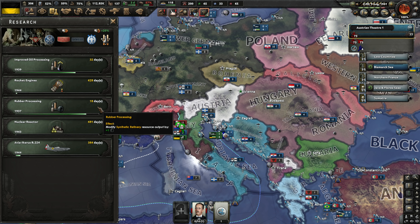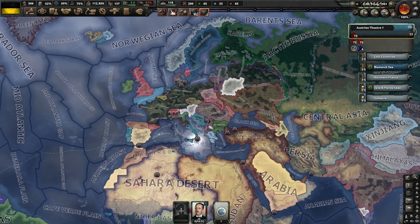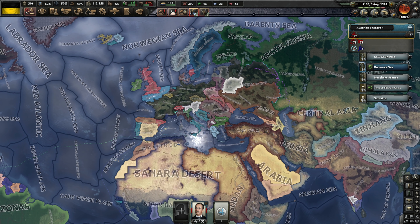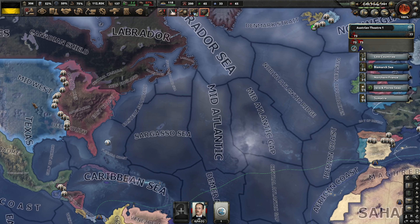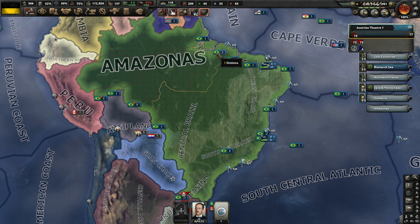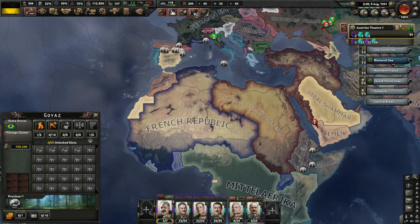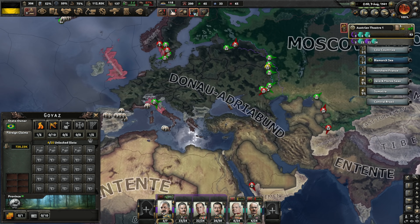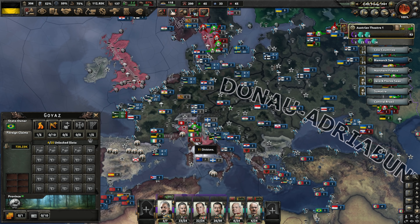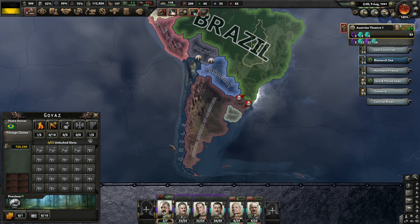Right now we're working on improved oil processing and rubber processing. Those will be ending soon and we'll start picking some Navy research threads at that point. Everything is going really, really well. We need to think about what comes next in a post-war world — everything's going to get divided up and we're dealing with a brand new world. The American Civil War is still pretty much a stalemate. Looking at the factions map — our faction controls so much territory. The Third Internationale is on its last legs; once we take out Italy, that really just leaves the British, and the People's Republic of Argentina and Chile in South America.